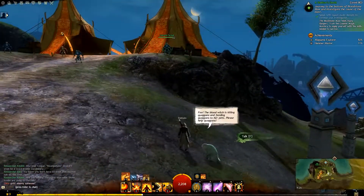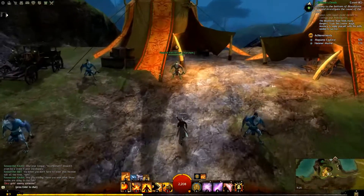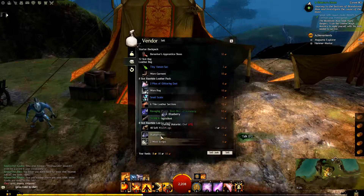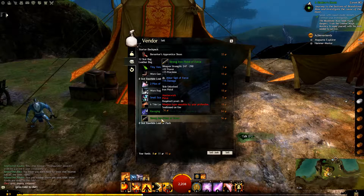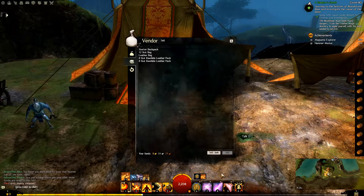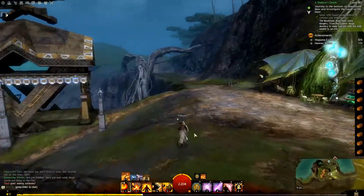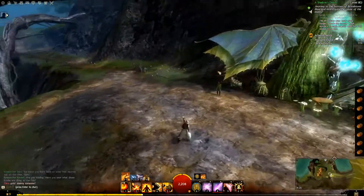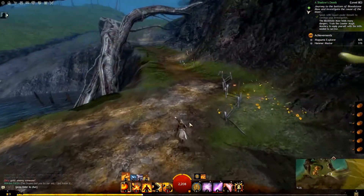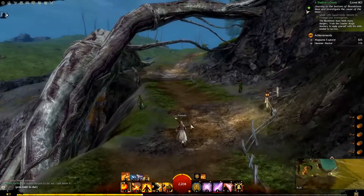What the hell is that? I must have taken something strong. Let's sell everything and then go to work. There is a hero point. I wonder if this one... The dream led you to our aid. Let's go here and reveal some map and get some XP.